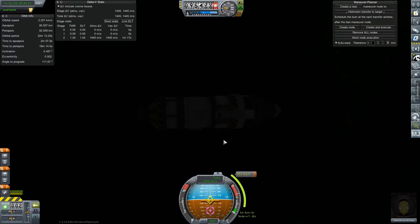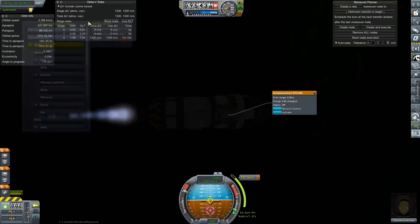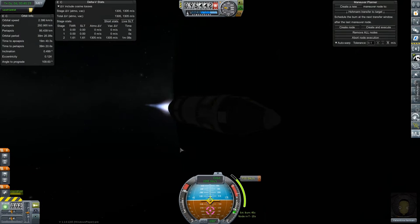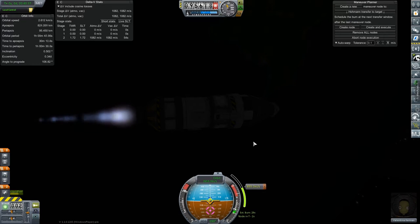This engine is good to go, everything's working. It's going to take kind of a lot if we want to get into a nice circular orbit — kind of a lot of delta V out there. We'll have to see. We're going to have a little more than 600 left, I think.